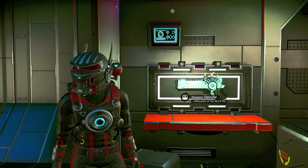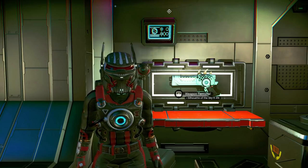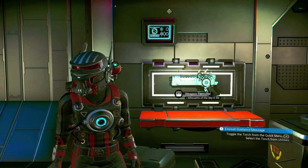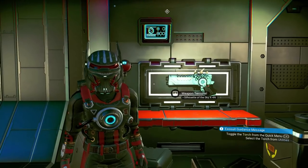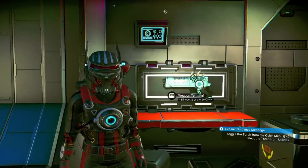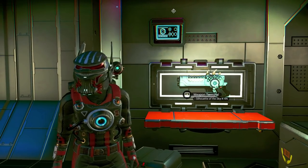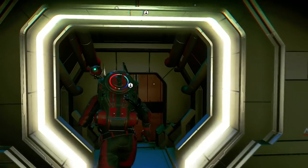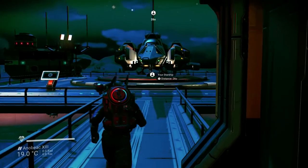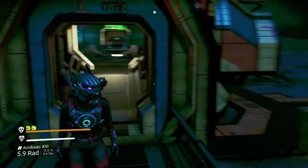This Multitool is found on the same planet you portal into, which is called by default Anobiak 13 — the number will likely change via platform but it will always be called Anobiak. The coordinates to find this minor settlement are 18.91 by negative 30.63. Once you get here, you need to reload on the landing pad. Once you've landed, get out, reload, and then it will appear.